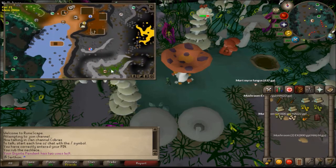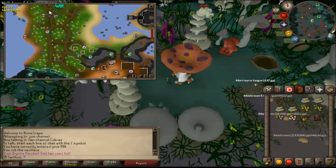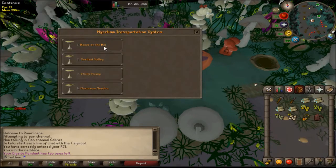The next one is going to be in the valley, located here. You're just going to run from the bank and around here to unlock it. There are two bird houses in this location and two bird houses in this location. So the three most important locations are going to be the house on the hill, the verdant valley, and the mushroom meadow.